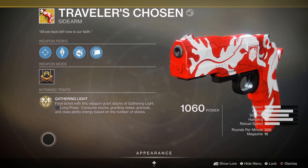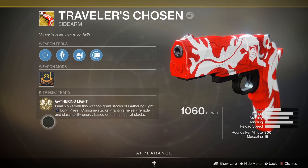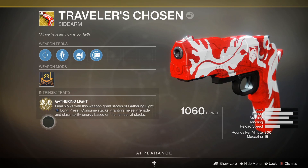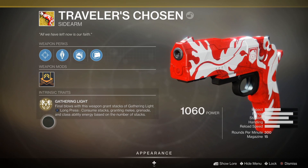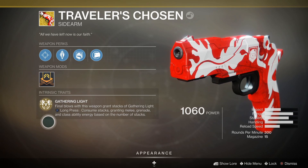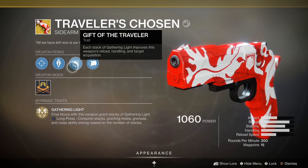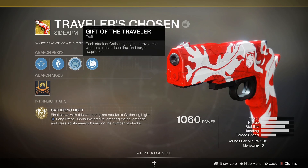Then you have the intrinsic trait: final blows with this weapon grant stacks of Gathering Light. If you long press the reload button it consumes those stacks, granting melee, grenade, and class ability energy based on the number of stacks you have. If you stack up to 10, you can pretty much refill everything.